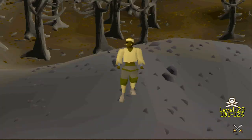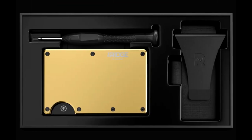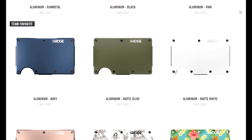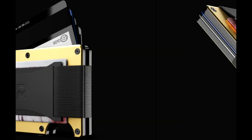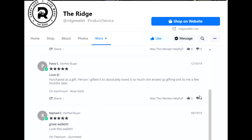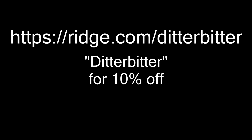Before we continue, I'm very happy to announce this video is sponsored by Ridge. The Ridge wallet is a fancy, securely designed wallet made with RFID blocking technology. There are over 30 colors and styles, including this 18 karat gold one I got. Despite being so compact, it can fit up to 12 cards as well as your cash. Test drive it for 45 days and send it back for a full refund if you're not totally in love with it. Go to the link in the description and use code DITABITTER for 10% off.